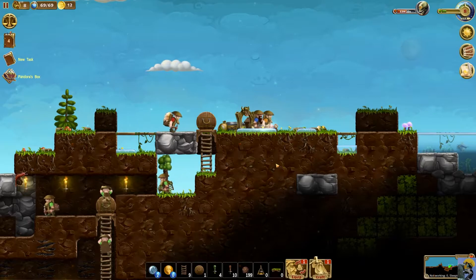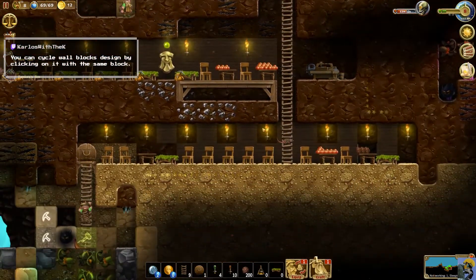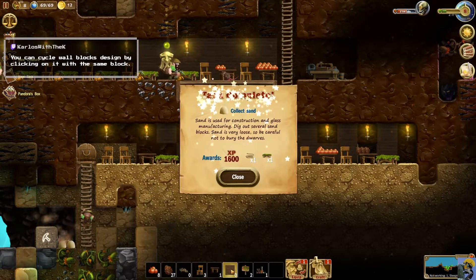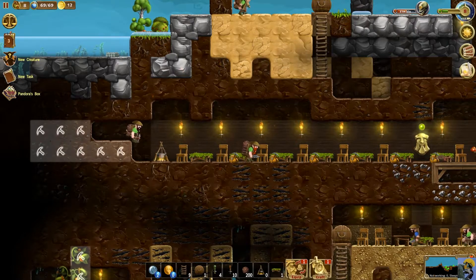We've done a good job — we're getting a bunch of land. Look at these backpacks — you can cycle wall block design by clicking on it with the same block. Oh, we collected sand and got a bunch of experience! Sand is used for construction and glass manufacturing — dig out several sand blocks, but sand is very loose so be careful not to bury the dwarves.